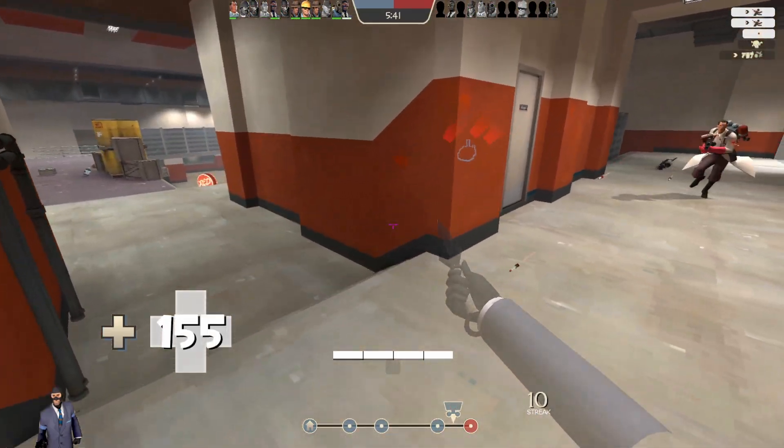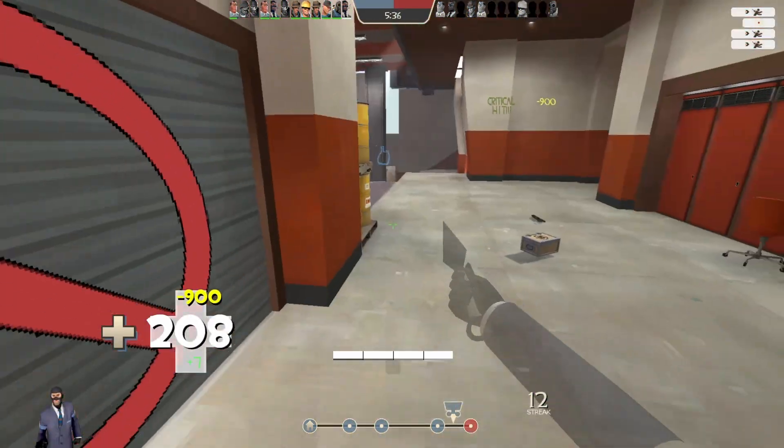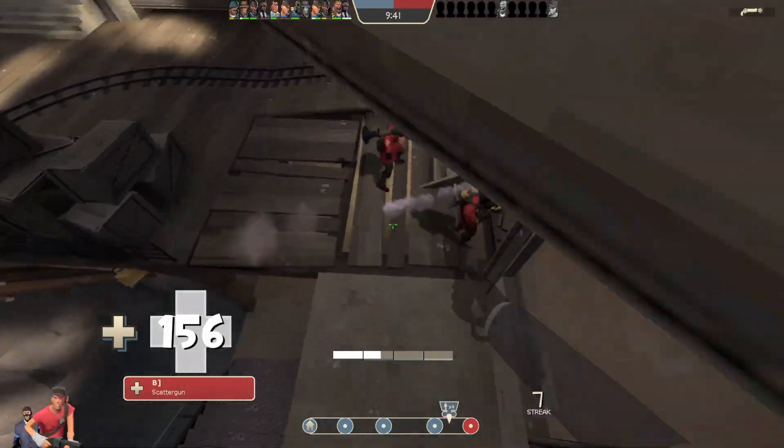I'm gonna take this corner kind of wide so I can get this stab. And this medic is just coming out of spawn so I'm just gonna rush him and get the stab quickly — get a nice quick strafe stab.